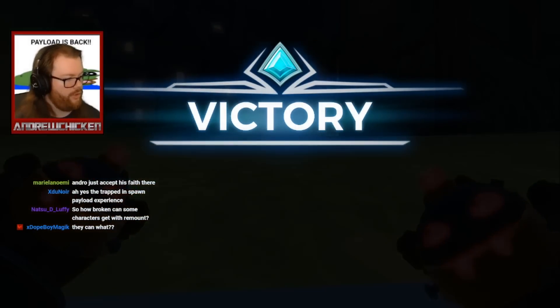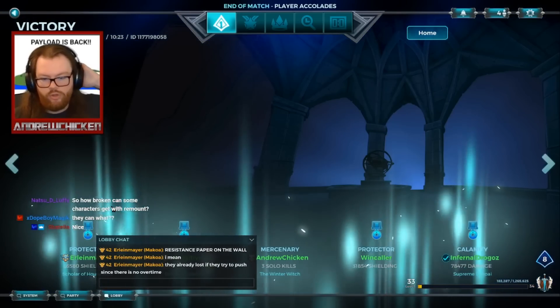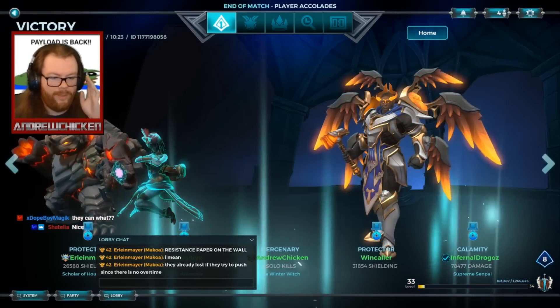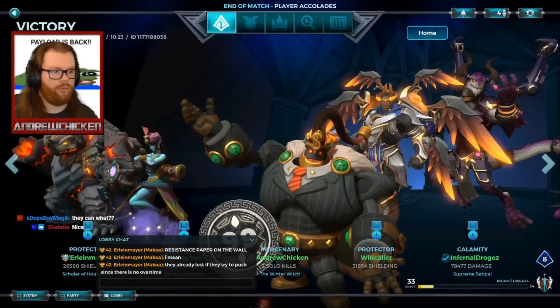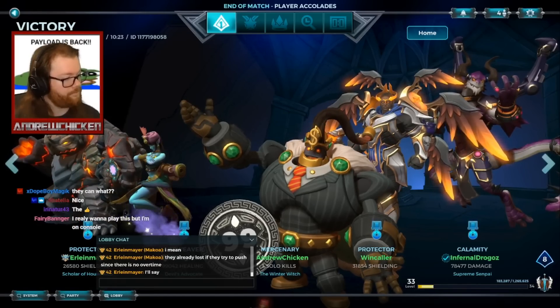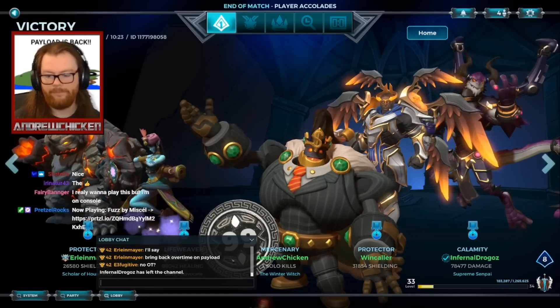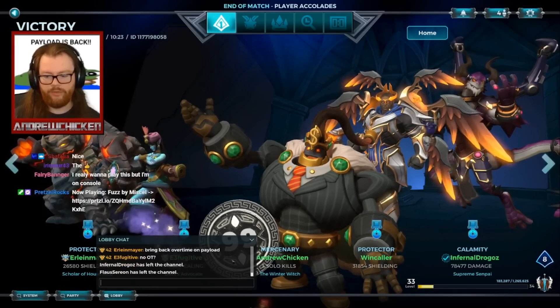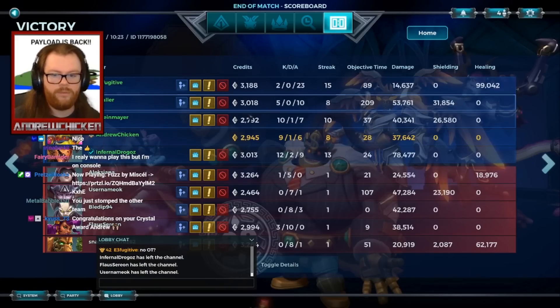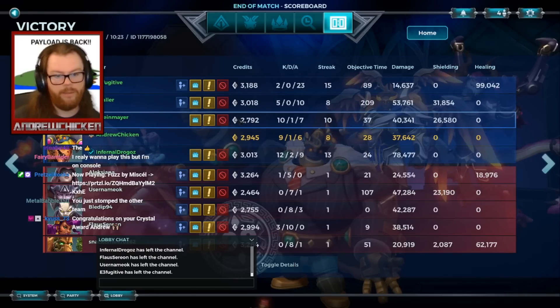Someone says the main problem about payload is that the matches are unwinnable if the enemy is good and pushes the cart to the end. No — if team one pushes it 100% of the way in like four minutes, you can still win as team two; you just have to push it in three minutes and 59 seconds. It's still very much winnable, you just gotta be better. They should bring back overtime on payload — it might be a good thing, like if you're still on the point but time is expired.